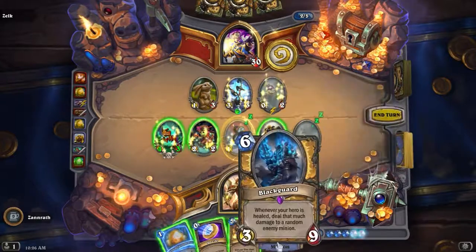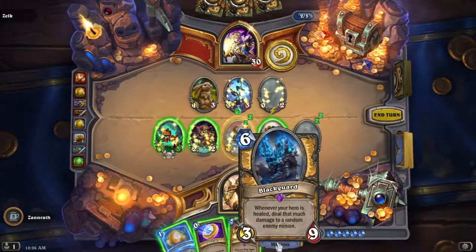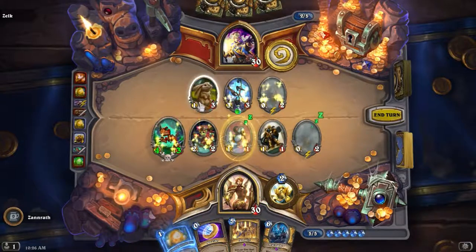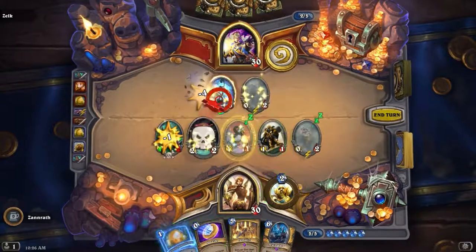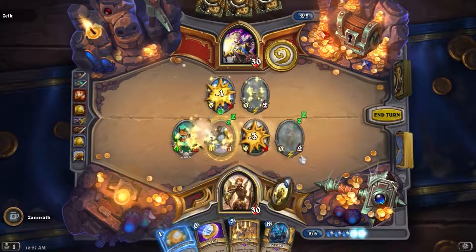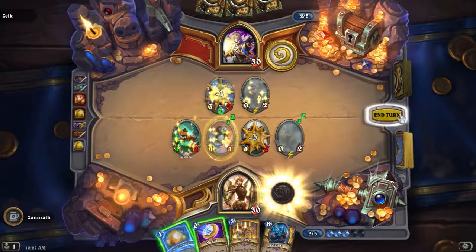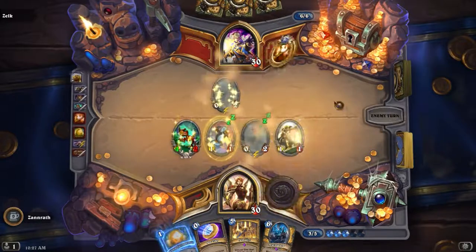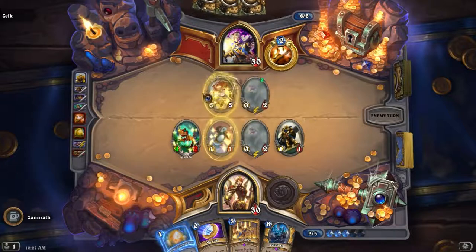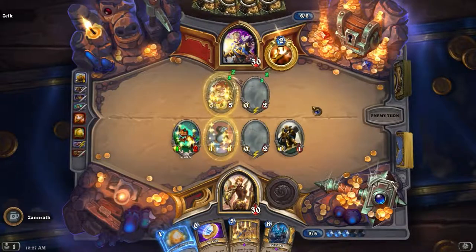Yo — Snowflipper Penguin! I don't think I have any healing. Almost made a mistake there. Go like that, we've got Rush. Not a fan, we'll hold. What do you put on this — Rush? No, Divine Shield. Yo — Toki! Six mana. This guy's a cheat, you can't do that. I don't think that's legal.